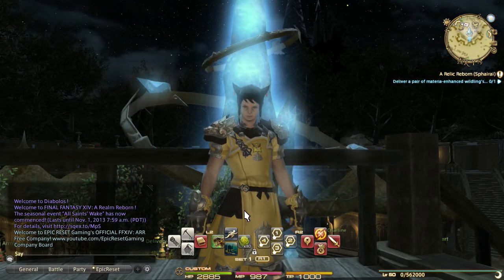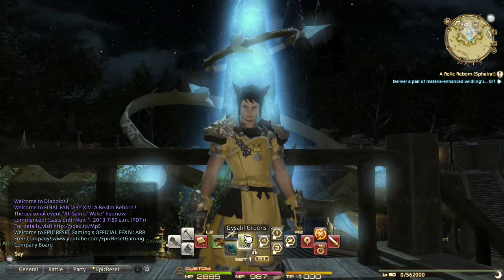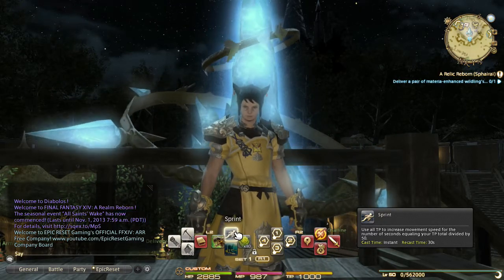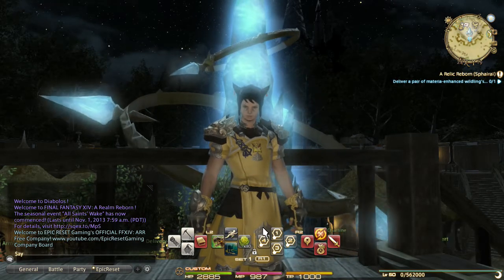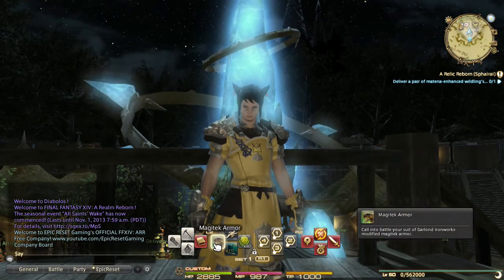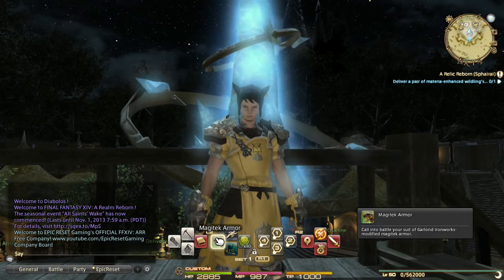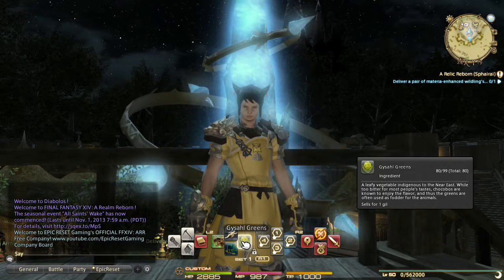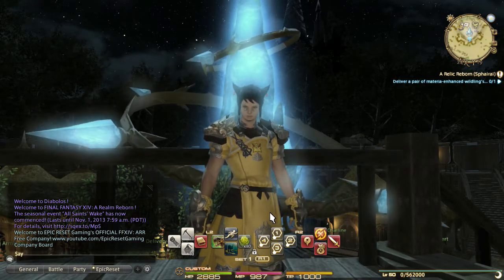Moving left to right, we go to my transportation setup. Sprint is in the default location at L2 and Triangle - it's very comfortable to press that button combo while already moving the left analog stick, so you don't have to stop your character to sprint. You're going to want chocobo mount access while adventuring because traveling the world on foot takes forever. I put my summon chocobo items - my greens to summon my chocobo - and a withdraw option to dismiss it.